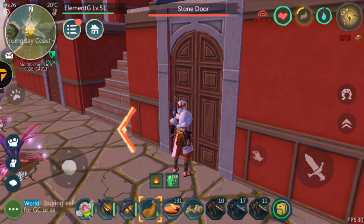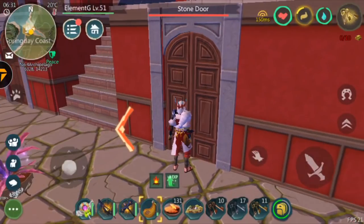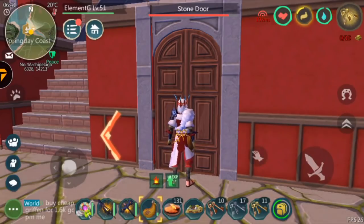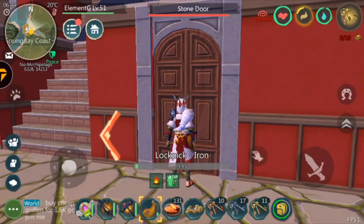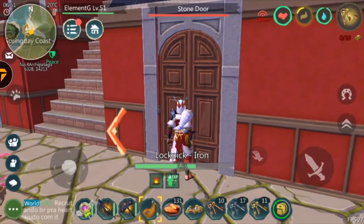As you guys can see right there, it says 'unlock fail.' Yeah, sometimes the unlock will fail. I would recommend if you want to do a raid, actually bring about six or seven other players so you guys can pick the door faster. While someone fails and is loading, someone else can just go and start picking it, and you guys can pick multiple doors.